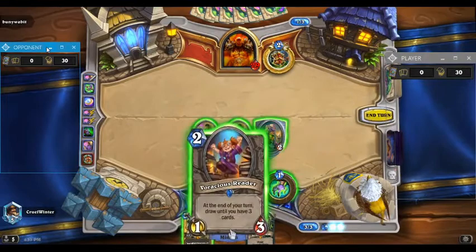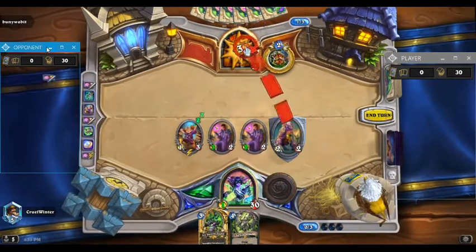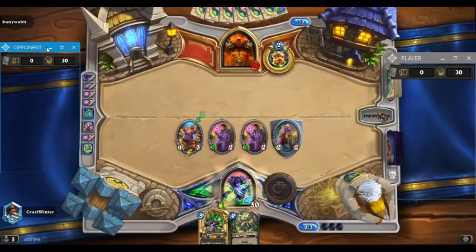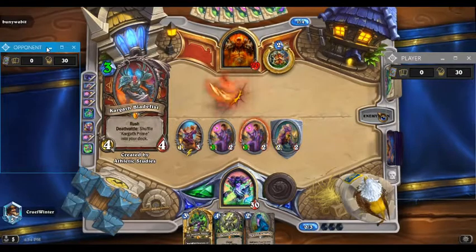We draw Cain. Cain's a bit unfortunate because I don't really want Cain in my hand now — I want Cain later after I use Skull of Gul'dan. But it's fine. We're gonna push 9 damage, which is pretty powerful. The card we just drew is a 2-mana 2-3 Battle Cry: if you use your Hero Power, draw a card. That's really good in this deck, but it was at the bottom of my deck, so not as good.